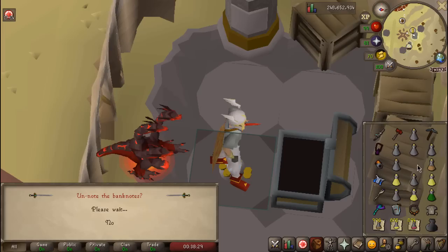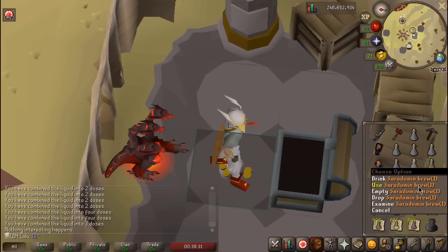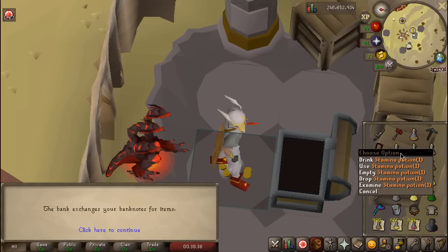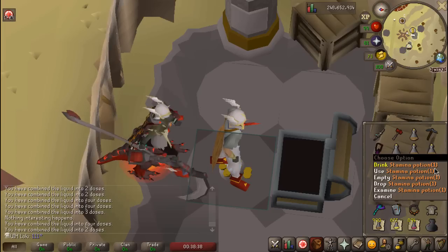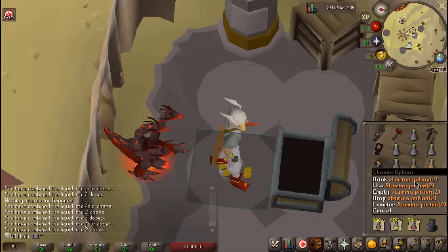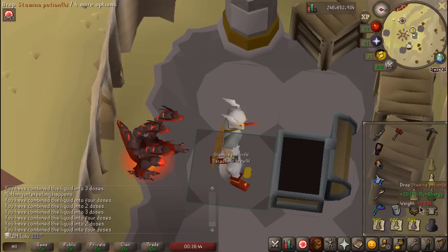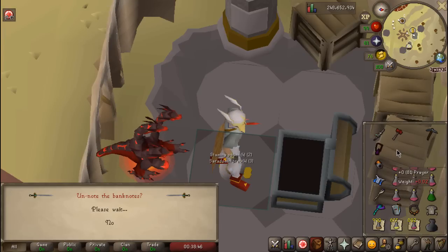As you can see, we do have to do this process between each raid. Ultimate Iron Men can unnote items on the bank chest here — we just unnote our noted potions, convert them into four doses, and we'll be on our way. It does take like two to three minutes because there are so many doses, but this is just the life of an Ultimate Iron Man.